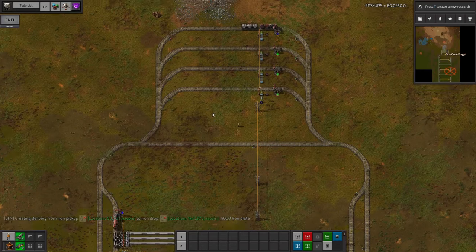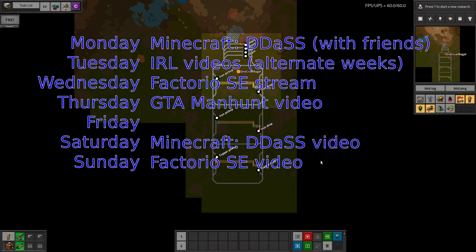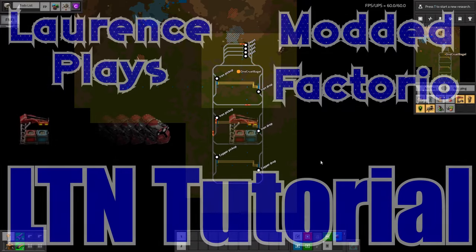And that's it — that's everything you need to know to get a basic LTN system up and running. In the next video, I'll talk about how to get stations to deal with more than one type of item, how to make them work as both pickup and drop-off stations, and I'll touch on train lengths as well. I hope this video has been useful. If you have any questions, leave them in the comments or come along to my stream every Wednesday night to ask me to explain live. I'm also streaming a modded Minecraft run every Monday, and summary videos for both of those go up at the weekend. Thanks for watching — I'll see you in the next one.